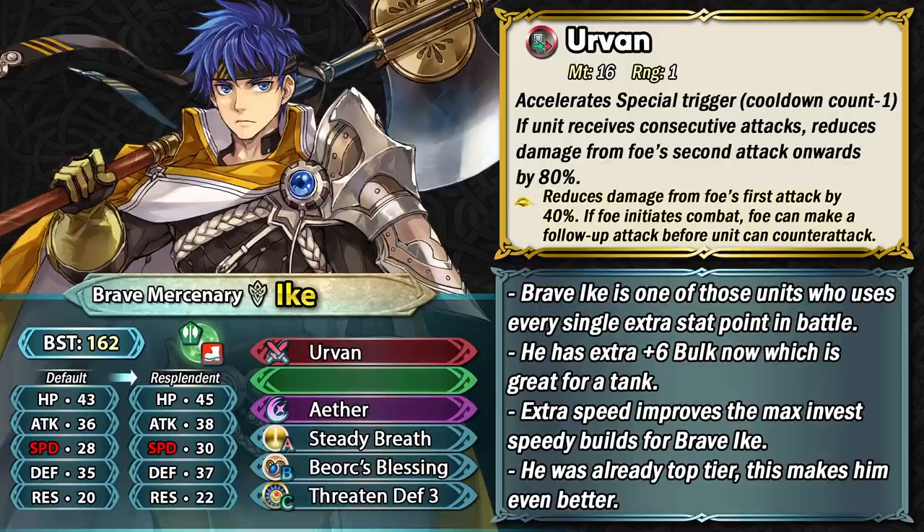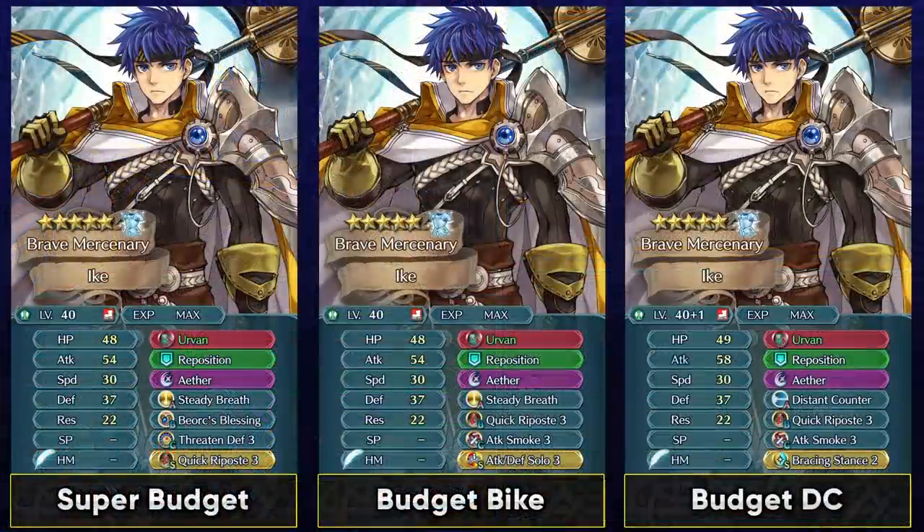Overall, Ike is definitely one of the best tanks in the entire game because of Irvine and the damage reduction he gets from it. He's not invincible — many red units can give him trouble, and as the game progresses we're seeing skills that negate damage reduction like Deadeye. Still, Brave Ike is a really good unit to use even unmerged, especially with Dual Lift in his weapon.